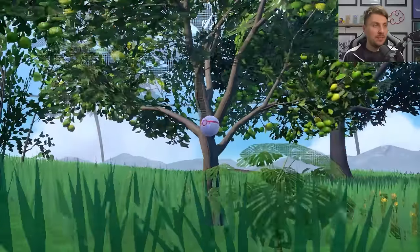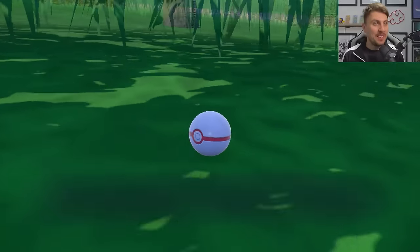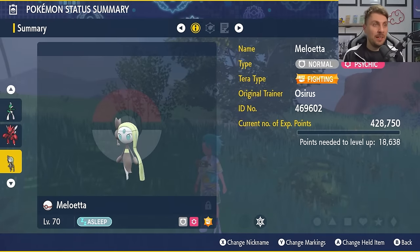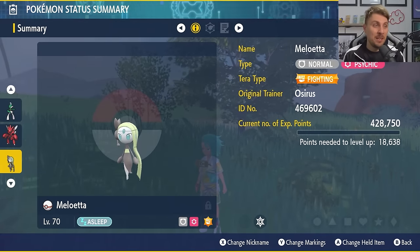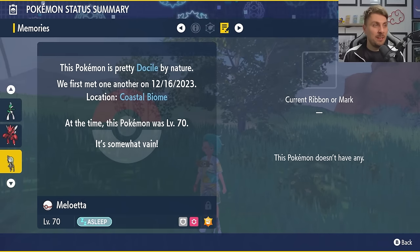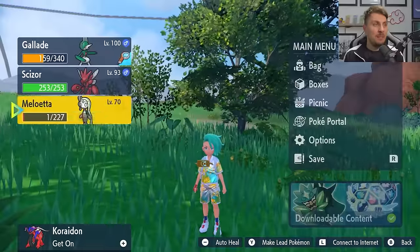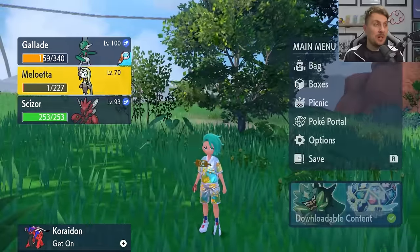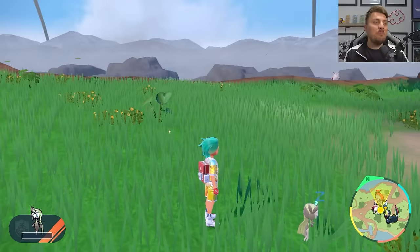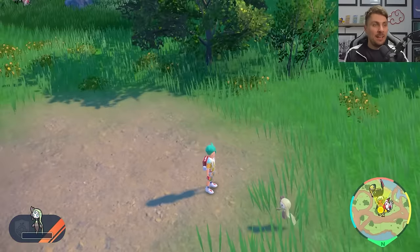And there we go — a critical catch in a Premier Ball, which is very nice! That is how you get yourself Meloetta in Pokemon Scarlet and Violet. It will have the Fighting-type forme, so it's cool to have a different typing on it, and it will have the Serene Grace ability. No mark this time, but that is Meloetta and exactly what you need to do to get it — a great mythical Pokemon to add to your collection.